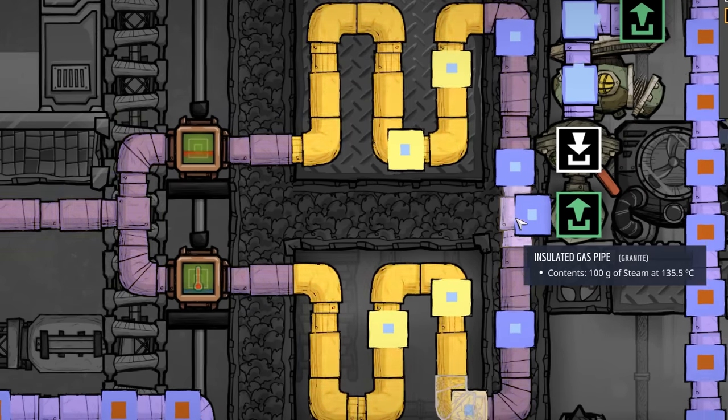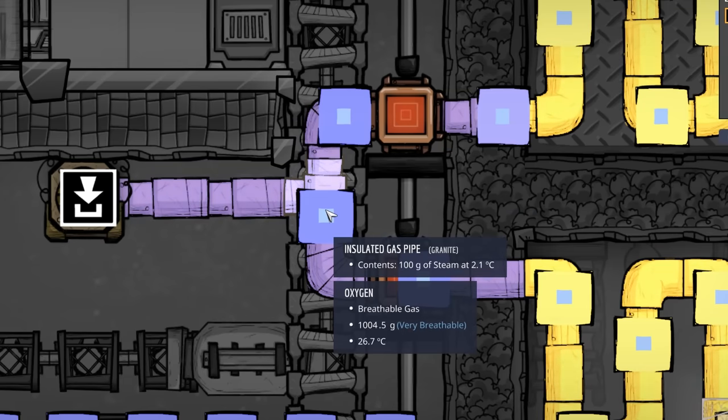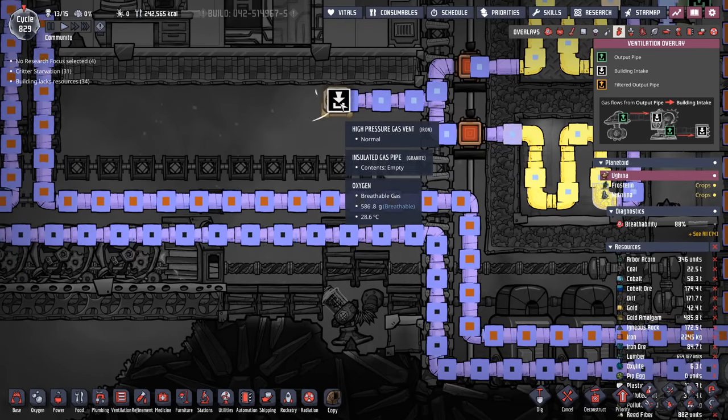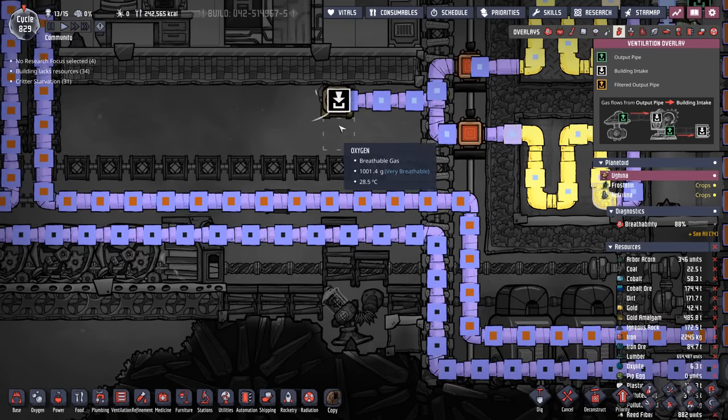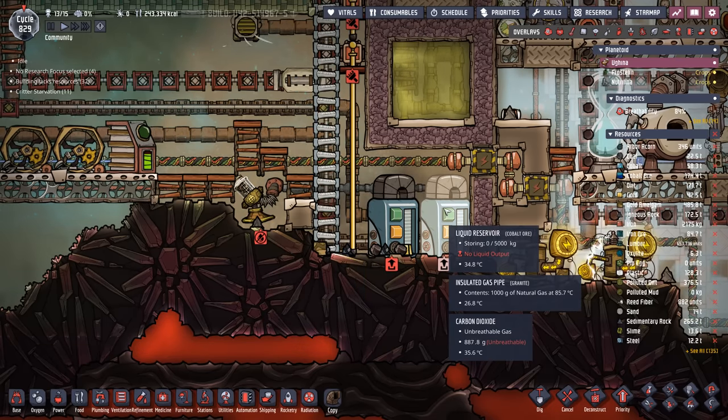Steam's coming in at around 136 degrees and the first packets are out. The steam that went through the polluted water is at 2 degrees. The steam that went through the metal tiles is at minus 3.5 degrees. Now we're just letting the steam come out — it instantly flashes to water, and then the water gets sent to the liquid reservoirs until we figure out what we're going to do with it.